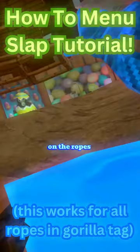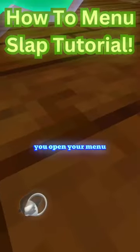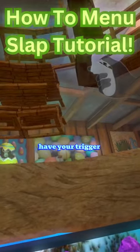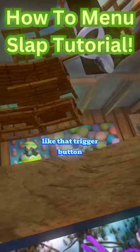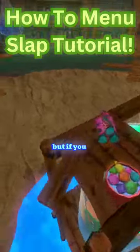This is how you menu slap on the ropes in basement. You have your hand right there, you open your menu, you put your left hand behind you. You have your hand trigger, like that trigger button right there, like your grip — hold down. Open your menu and you'll get flung up, and if you do it right, you can get all the way up there.